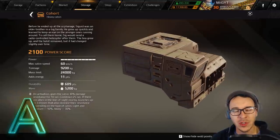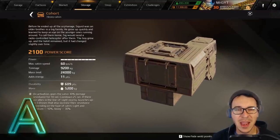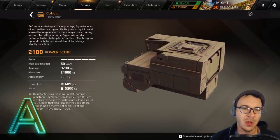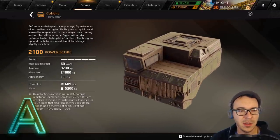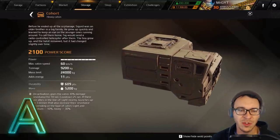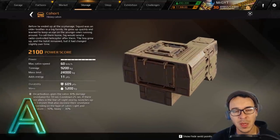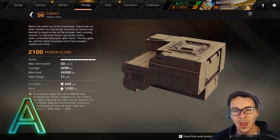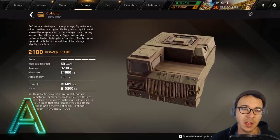The Cohort is our only legendary cabin that gets an A rating instead of S tier — it's an A-plus and we argued a lot about this. It's the heaviest cabin in the game with the most tonnage and mass limit — an absolute beast. It has a cool perk: a little drone you can launch that gives a 30% damage resistance to you and up to three nearby allies. But it's niche, gigantic, and a bit wonky to build around. It's the ultimate super-heavy cabin if you want to go big.